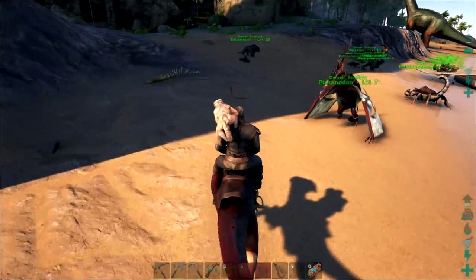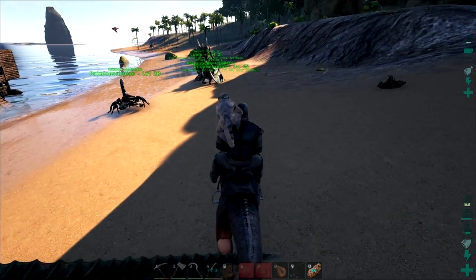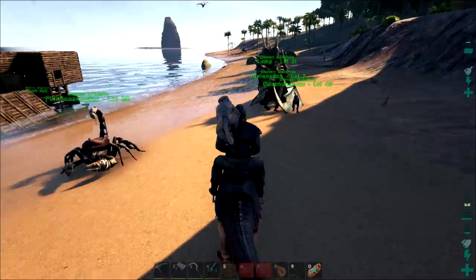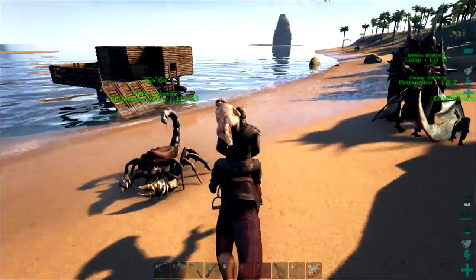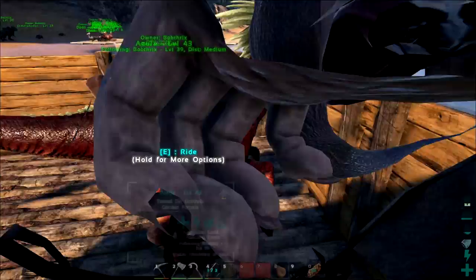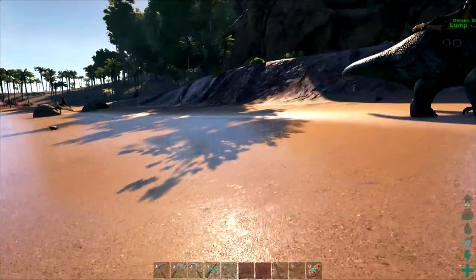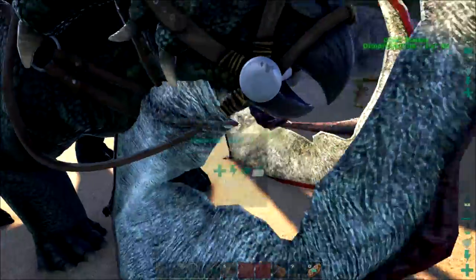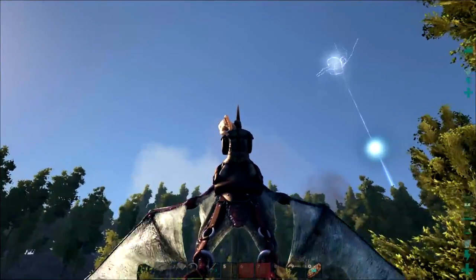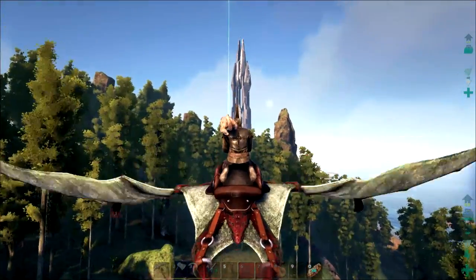I need two more raptors — one called Tylee and one called Mai — then I'll be a roaming band of murder and mayhem. I did get a lot of berries and even some spare narcos, so I'll make more tranq stuff later. I'm going to put this raptor away for now. I already feel really attached to this raptor — she's going to be my main pet. But I am going back to exploring, because that was meant to be the point of this episode. No more taming — we're just going to explore and hopefully find some supply drops.